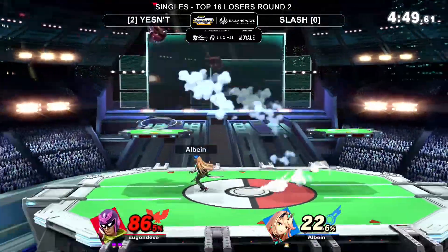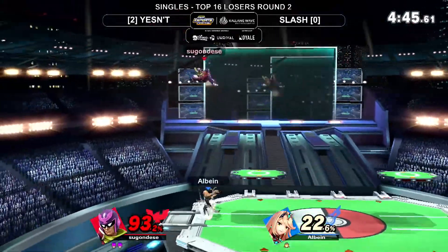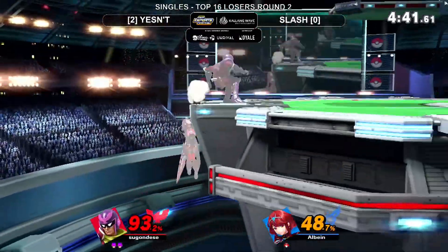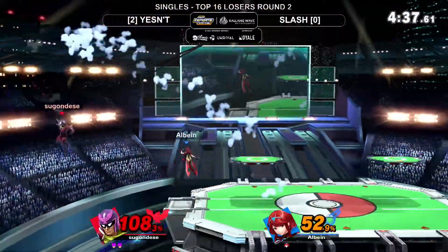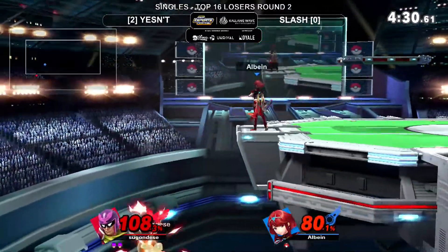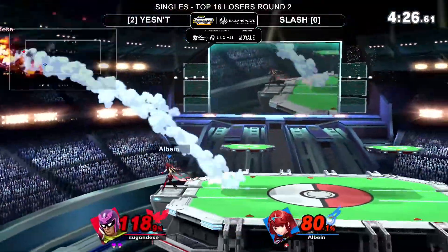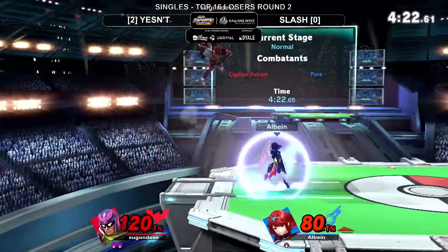They're trying to play around each other's shields very carefully, knowing they both have good out-of-shield options. The down air from Slash - tried to bet it all there. Has the lead, can opt to go for it. That backer is going to send Yesen offstage - or we're going to see something out of this corner pressure. Yesen reversal of the situation! Brilliant air dodge just in time.